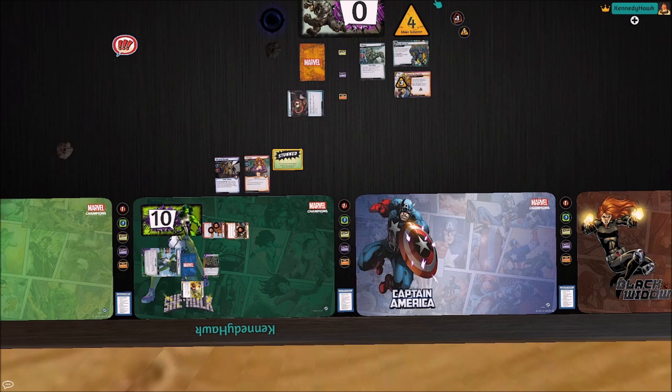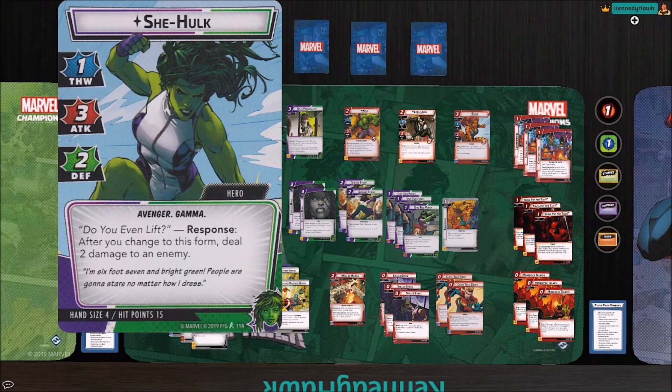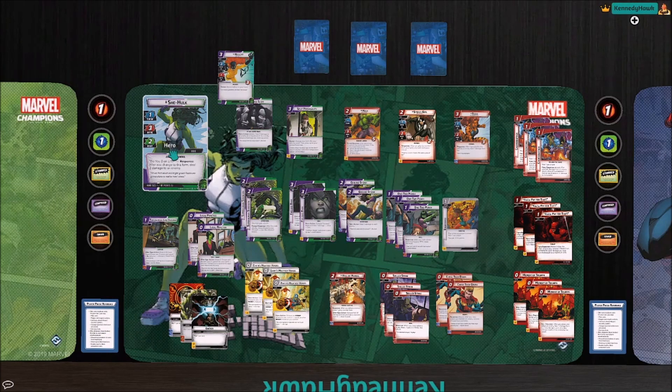Next I'll zoom in on the deck and talk about the cost curve and cool ways to play these low hand-size heroes with low-cost decks. She-Hulk has a hand size of four, which is her biggest limiting factor — if that was five, She-Hulk would be a powerhouse. In She-Hulk's signature kit, you've got nine cards that cost two or more. In all the cards I included myself, I only had four cards that cost two or more. So most of the expensive cards come in She-Hulk's kit, and there's not much you can do to overcome that other than keep the rest of your deck really cheap.